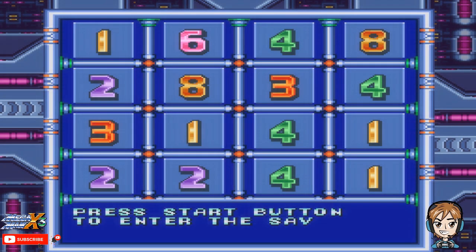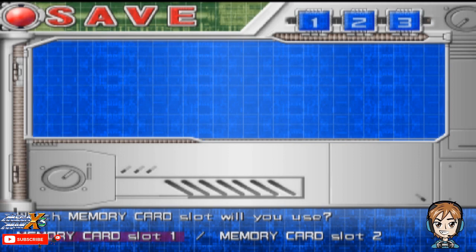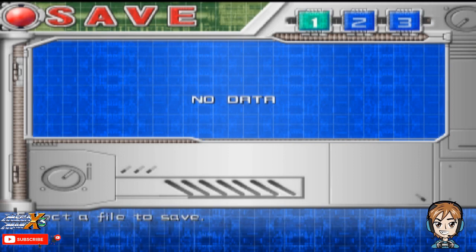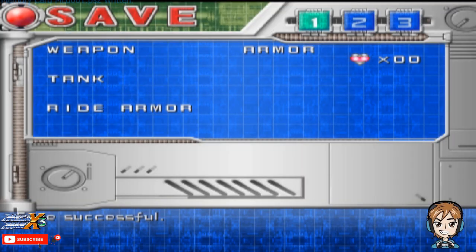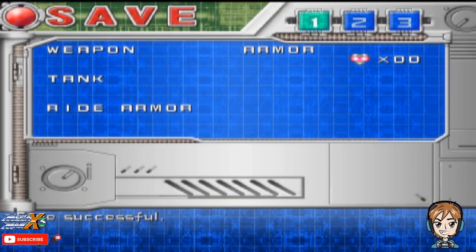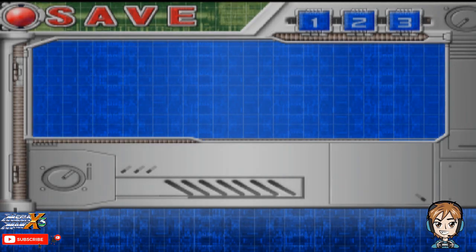I just love the new sound effects. Oh, they actually tell you what to do here as well — press the start button to enter the save mode. I like that added feature. I don't think that was in the Super Nintendo version. So yeah, pretty much. If you guys remember from when I did my X4 LP last year, the menu is just like this if you're playing the original Mega Man X Collection on the PS2. The basic menu is basically the same, just so you know.